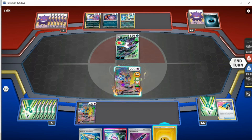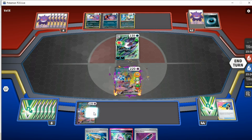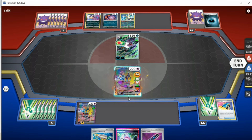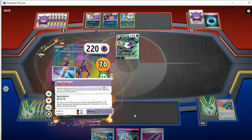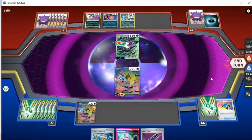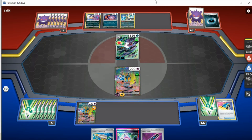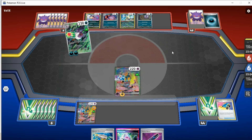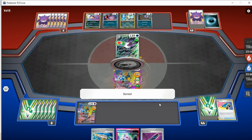I play several Research, several Arvin, and four copies of Colress's Experiment, plus Pokégear. Hopefully we at least find something. They go for Panic Poison again, even though they could have done 140 with Darkness Fang. Seems a bit strange. Either way, we are dead drawing badly. I shall go Lightning Energy and just buy myself one more turn in the grander scheme of things — and we'll see what we draw.